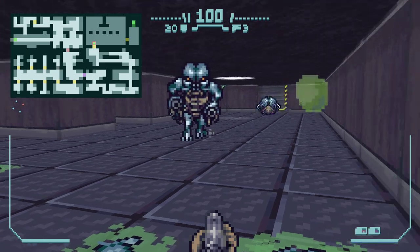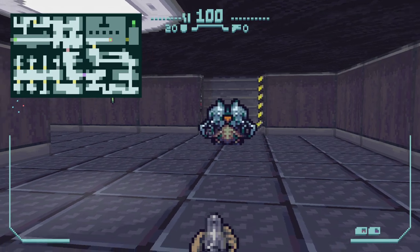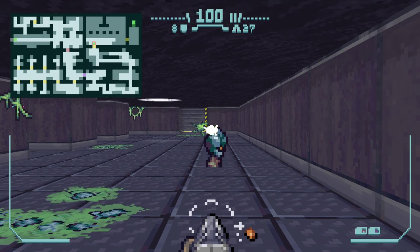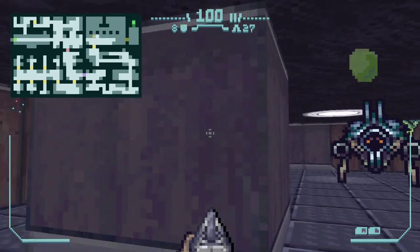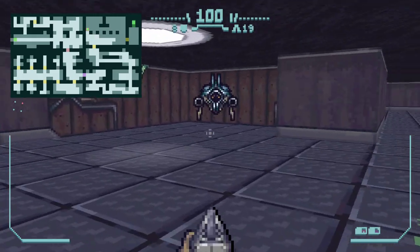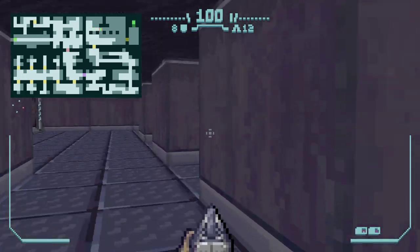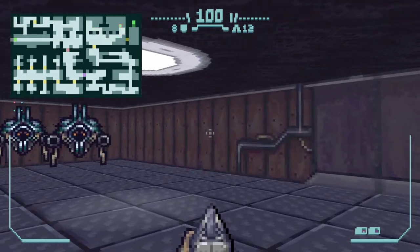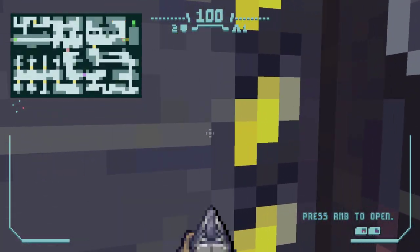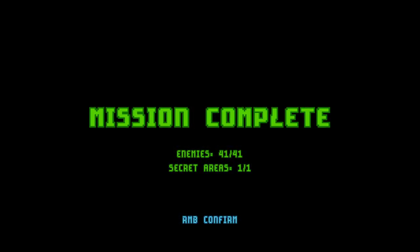Big guy! Kind of want to get a screenshot of that. We're out of ammo, switching to the machine gun. It seems effectively like a pistol with a faster rate of fire — which, I guess, is what a machine gun is. Just a gun that shoots real quick with bigger bullets. Job done.